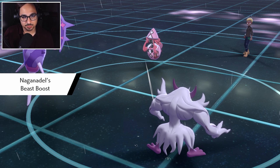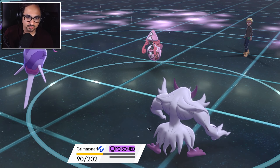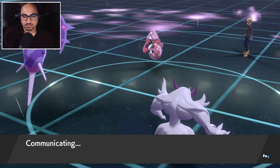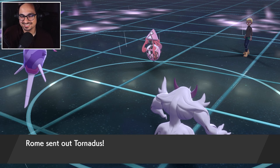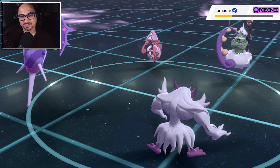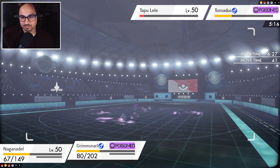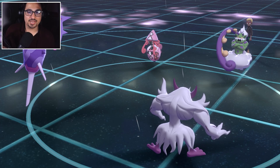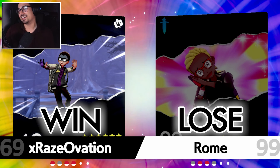Give me that beast boost — lovely. The tailwind is up, I believe, this turn. The only issue with me just spamming sludge wave is that everything I have left is weak to it. Tornadus — guess what, Tornadus is not touching the ground. So we just take this opportunity to taunt it so it can't go for any more tailwinds later. Battle is cancelled — they give us the GG. Naganadel carrying the heck out of that game, not bad.